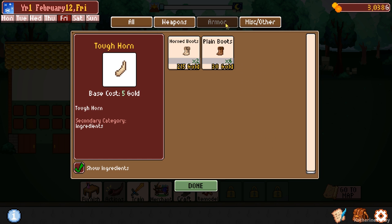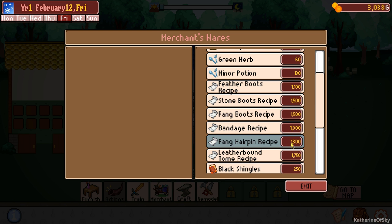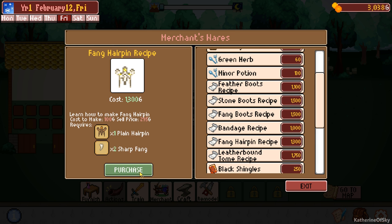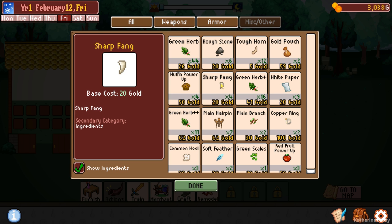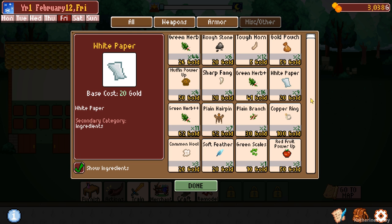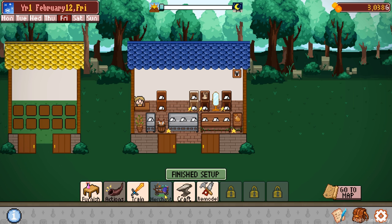What do we have in terms of boots? I feel like boots are the main thing in the whole world here. Let's get the fang hairpin, let's purchase this. Two sharp fangs - how many fangs do we have? We have only four fangs. So that may not be that good of a purchase, to be honest. Only six stone - that's kind of a rough thing.